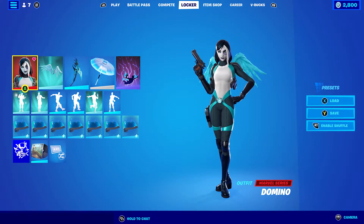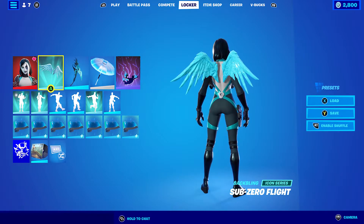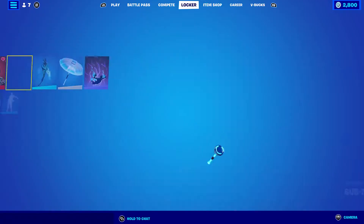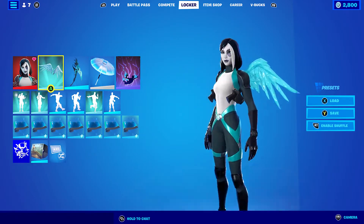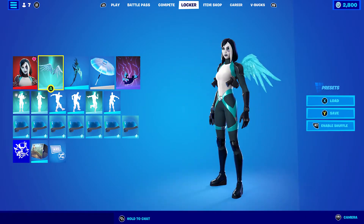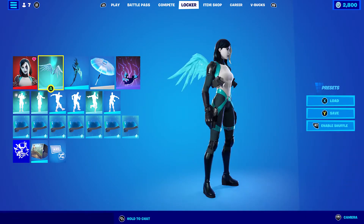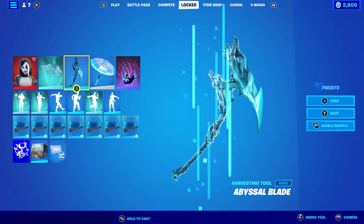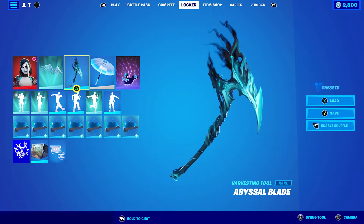For my first combo, I'm using the Domino skin. The back bling I'm using is the Sub-Zero Flight, which was part of the Chloe Kim set — it's an awesome back bling with icy wings. It looks pretty cool and goes quite nicely with this skin as well. I know it's not the exact blue, but it does look pretty nice. The pickaxe I'm using is the Abyssal Blade.